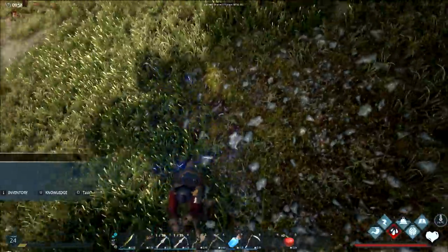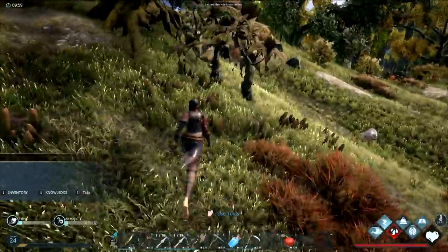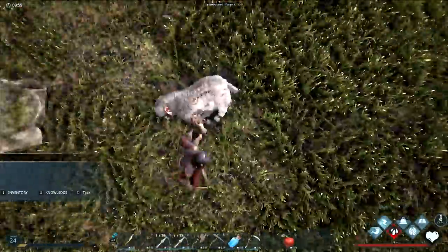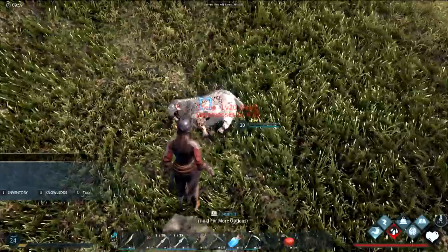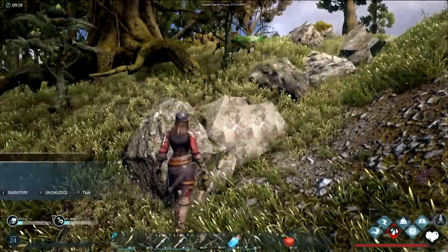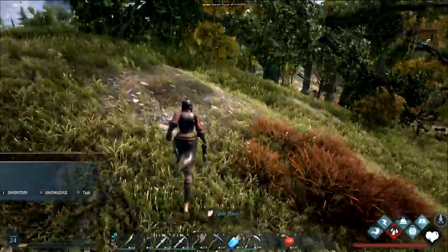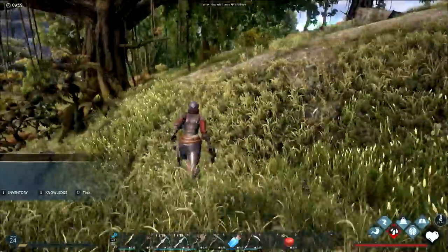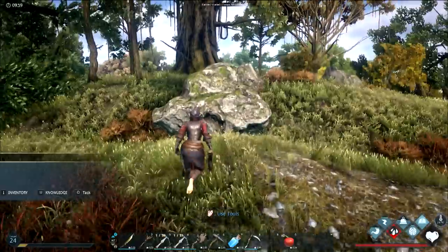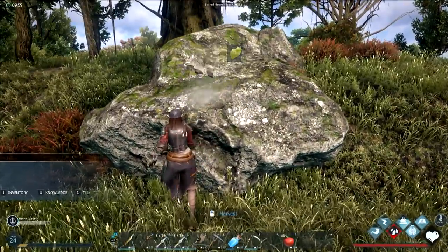Thirty-four percent. The dash attack seems really glitchy, but when you get it right you get a good harvest. You can just left-click sheep and stuff though. The only problem harvesting is the rabbits. These are just broken bits of rocks left behind. Fifty percent — oh wow.